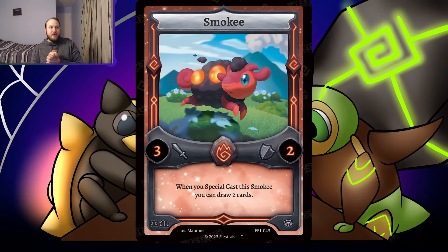We're going to jump straight into reveals in order of release, starting with Smokey — a 3-2 for 1 fire. When you special cast this Smokey, you can draw 2 cards. That's awesome. How are you special casting Smokey without Rise from the Ashes? Basically, we have Exalt Flare and the next part we're going to look at.